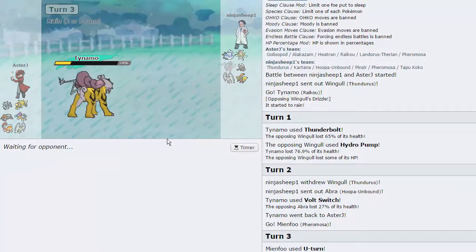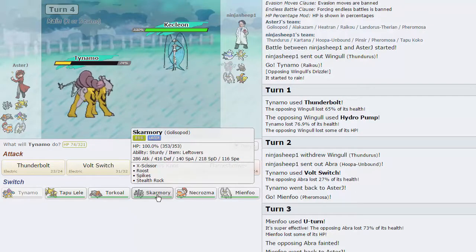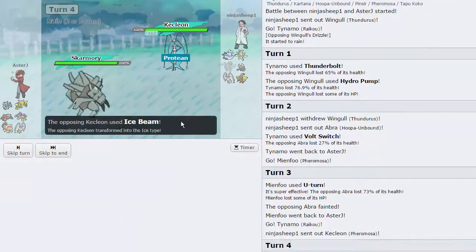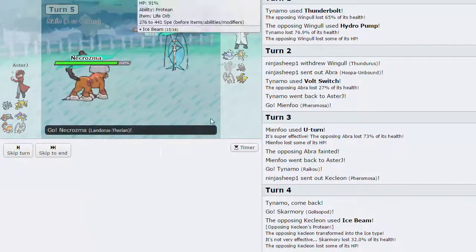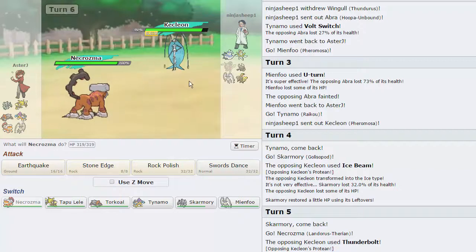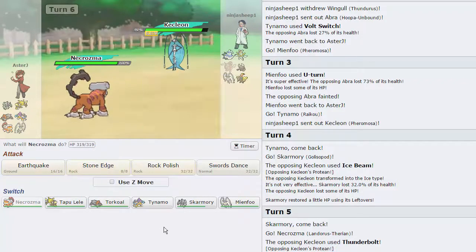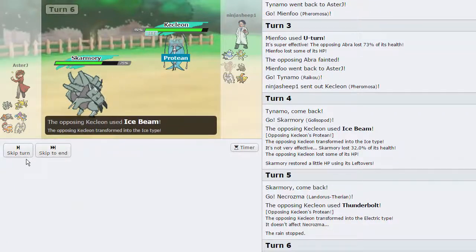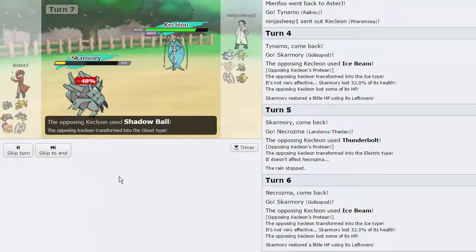We go back into Raikou - if he brings in his Pheromosa which is the only real threat to Raikou at this point, I can go into Gliscapod. He has Thunderbolt guaranteed so that's a little scary. I am going to go directly into Gliscapod regardless as he goes for Ice Beam - we take that quite nicely. He is also Life Orb so I can play around this thing a little bit. Let's go into Landorus because I want to see if he has Thunderbolt - he does! And he doesn't know if I'm Scarfed or not, so this is probably scary for him. He has a Fighting move on this set for sure - I'm going to switch back out into Gliscapod as he goes for Ice Beam again. He turns himself back into an Ice type. Now I'm going to go for Stealth Rocks - he goes for Shadow Ball. That does knock me out - okay, that's fine.